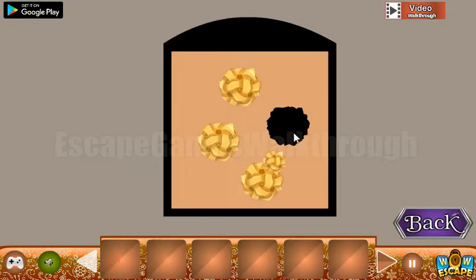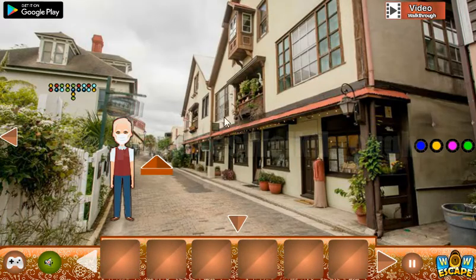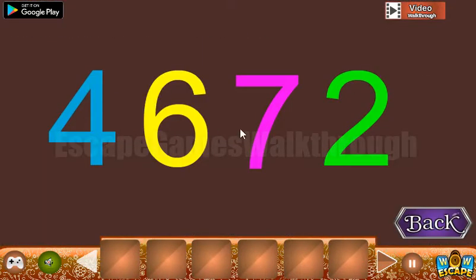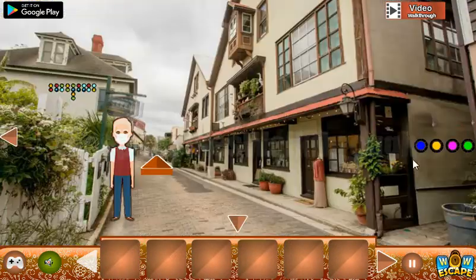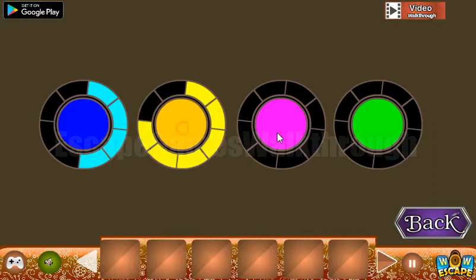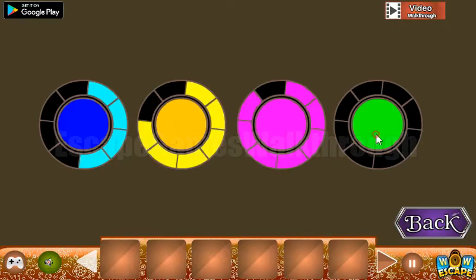And now we go to the third part of this town. Let's look to the left. The first hint: blue is four, six is yellow, pink is seven, and green is two. So blue is four, yellow is six, pink is seven, and green is two.